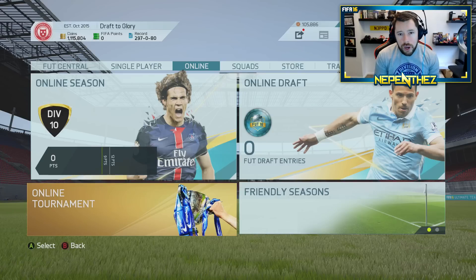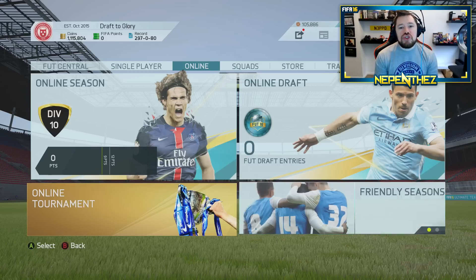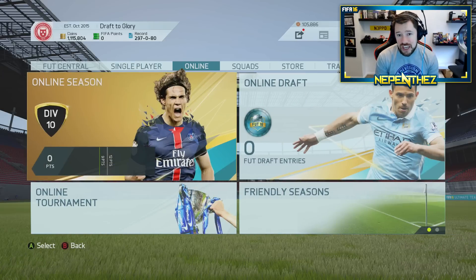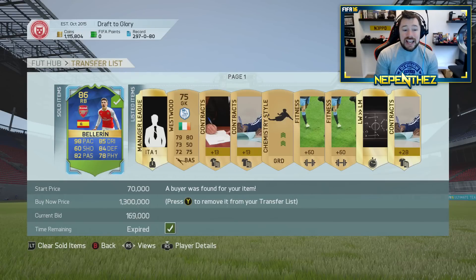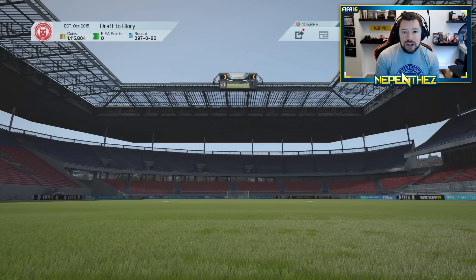What's up guys, Nepenthez here and welcome back to another episode of Draft2Glory. Today will be my first Bundesliga Team of the Season Draft2Glory episode. We're going to build the offline and the online draft together. As per yesterday's episode when we packed that Team of the Season Bellerin, he sold for 169,000 coins. That puts us well over 1.1 million coins again.